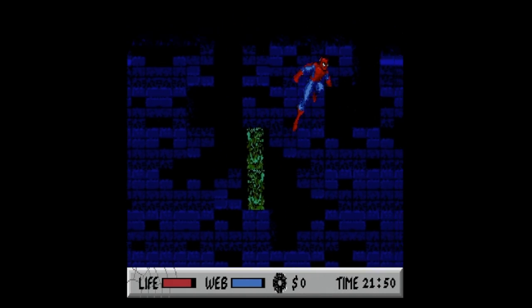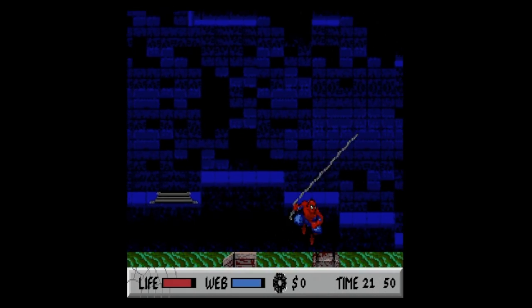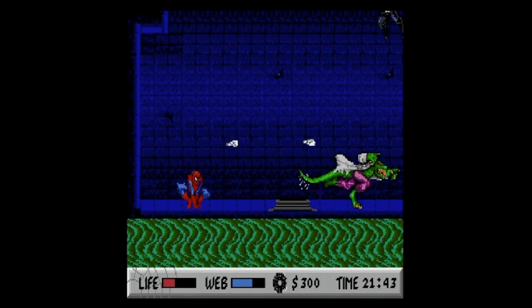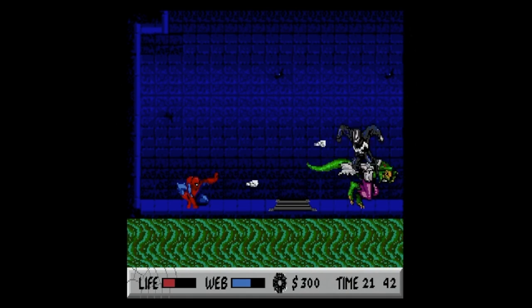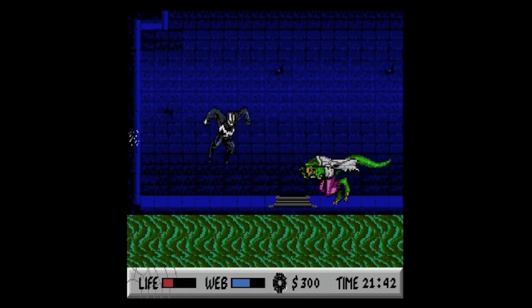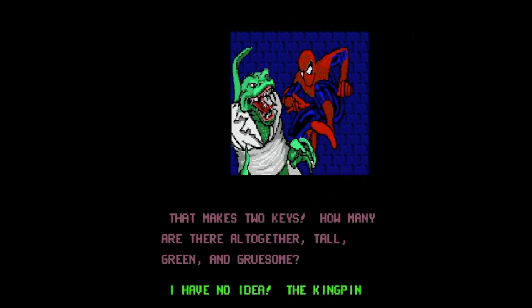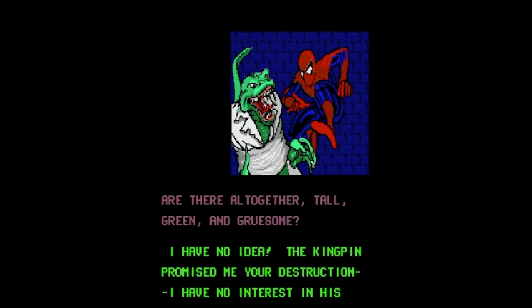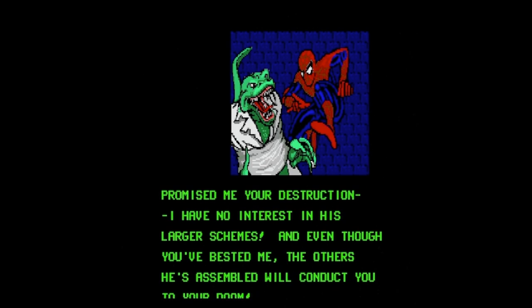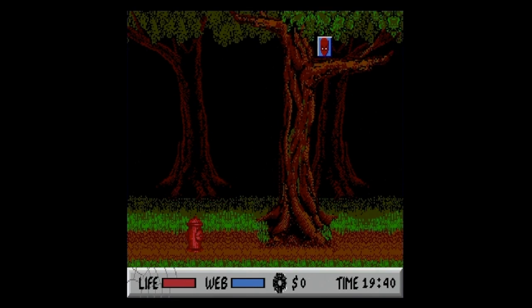Into the sewers we go. There are rats, bats, alligators, and some mutant creatures jumping all over the place. When you reach the end, you'll have the Lizard to contend with, and Venom will make an appearance if you push too far left. Once he's beat, you'll get a second key and get to read a short exchange between Spider-Man and the Lizard. Nothing important is learned, so it's off to find Sandman in the park.